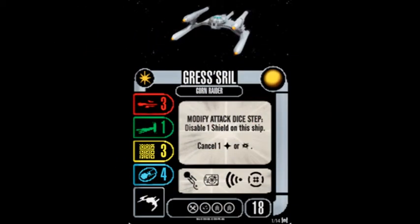The Gressirl is a Gorn Raider that throws three attack dice, one defense dice, has three hull and four shields for 18 points. She can carry one tech upgrade, one secondary weapon upgrade, and two crew slots. She can perform battle stations, scan, target lock, and evade.